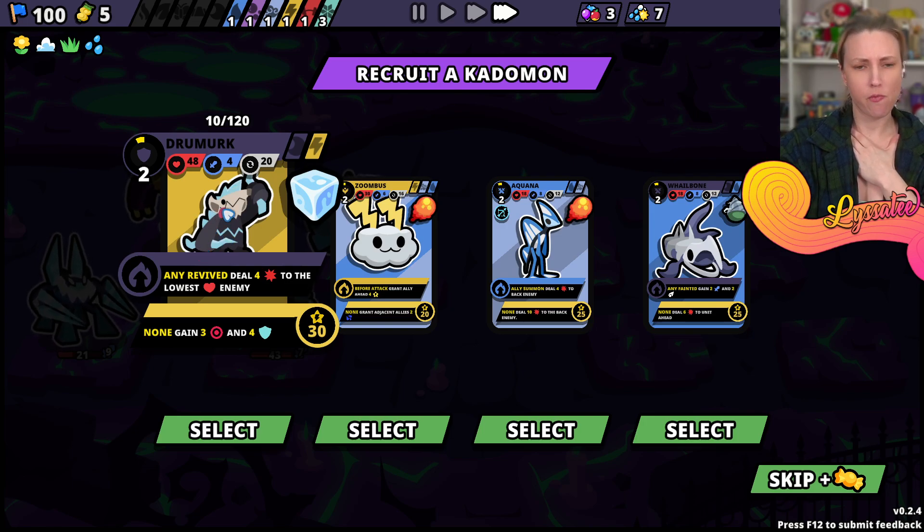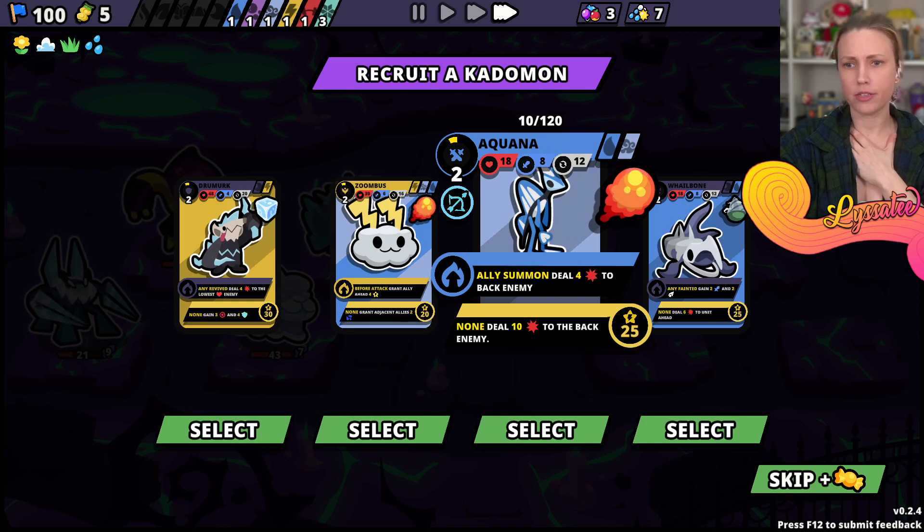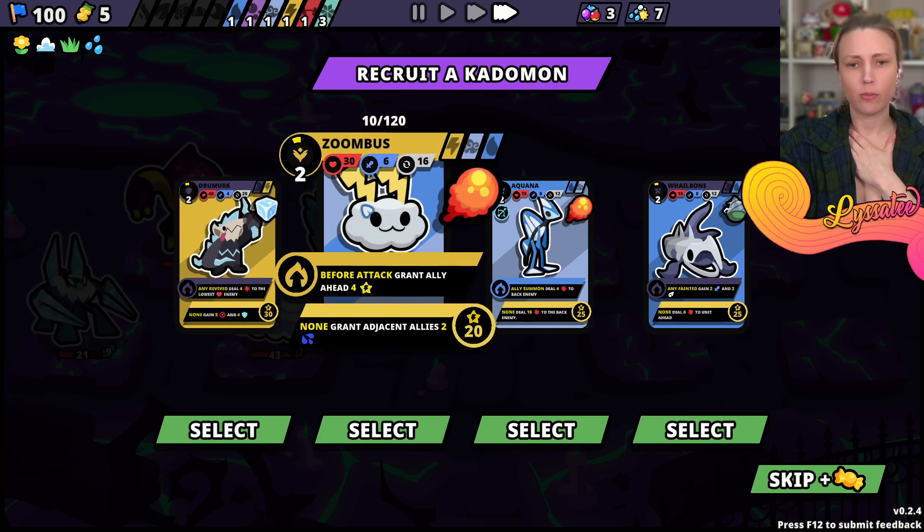Where does it revive? Now I summon - deal four to the back enemy. Aplana - that seems pretty good. Grant ally ahead for Grant Ally's Doom Bust.